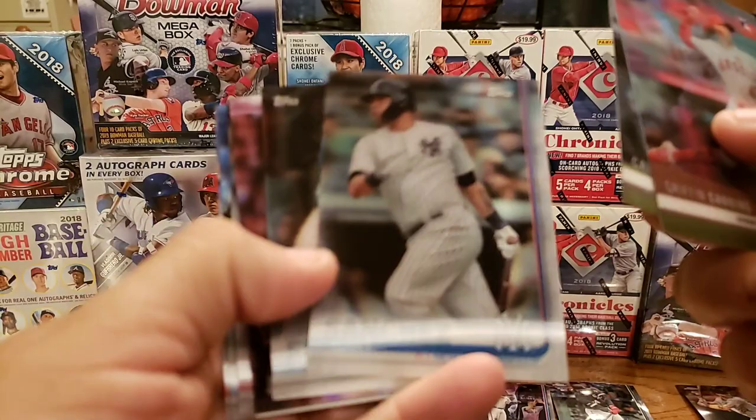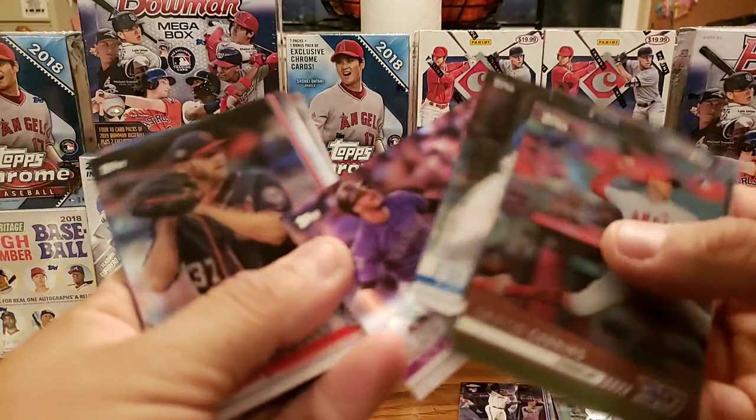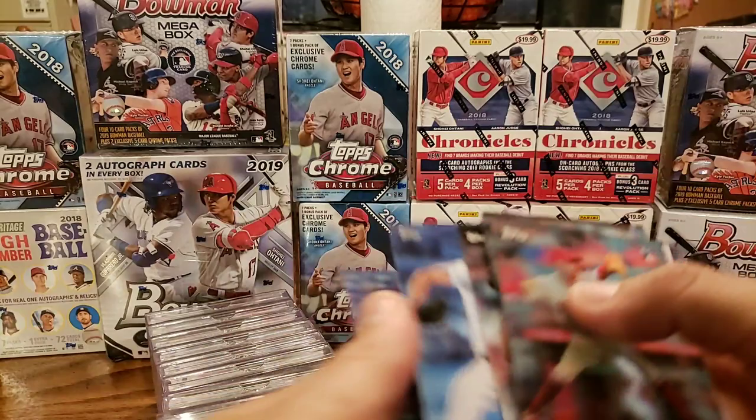There's Pete. Gary Sanchez, Freddie Freeman. Sorry about all the glare. Nolan Arenado. The picture's not as clear as the other one, but man, they're still pretty sweet. Steven Strasburg, Clayton Kershaw, and a Carter Kiboom rookie.